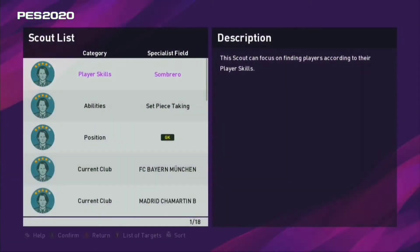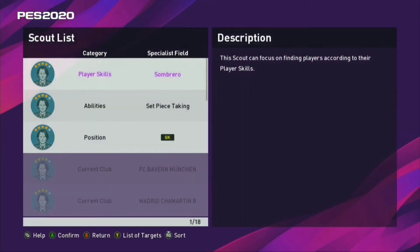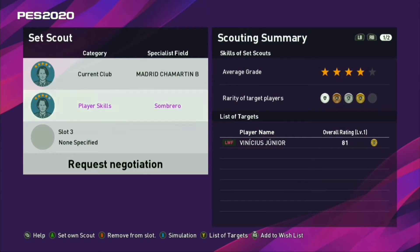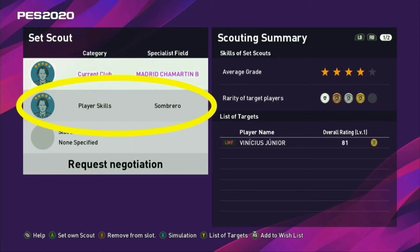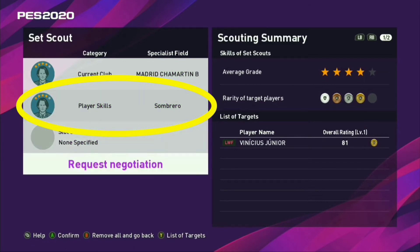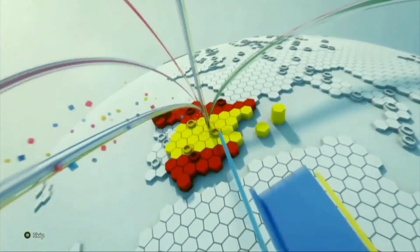For Vinicius you need two four-star scouts, and for Rodrigo you only need two three-star scouts, so you can buy these scouts at a reasonable price in the auction. For Vinicius specifically, you need the Madrid B scout and the Sombrero Skill scout — both four-star scouts. As you can see, combining these scouts will get you Vinicius.